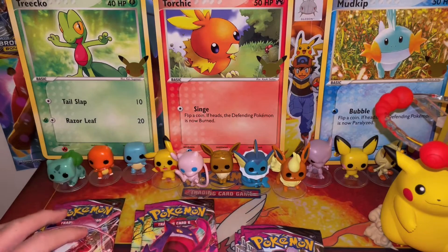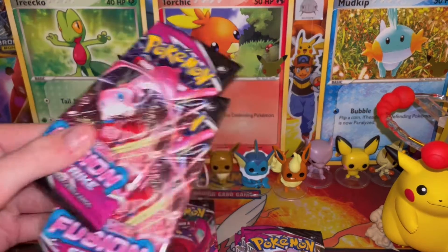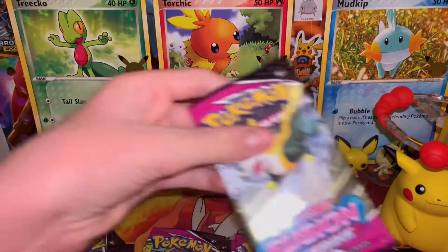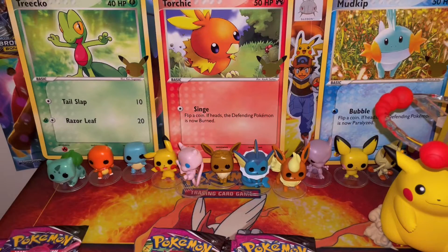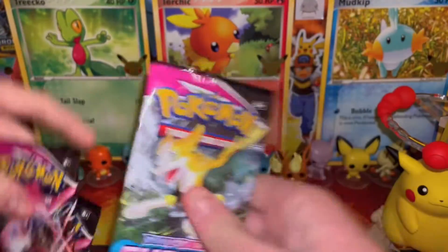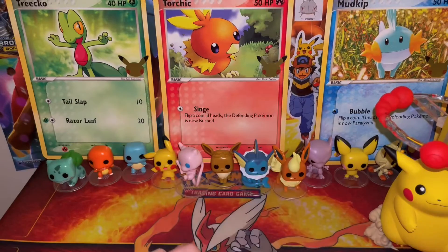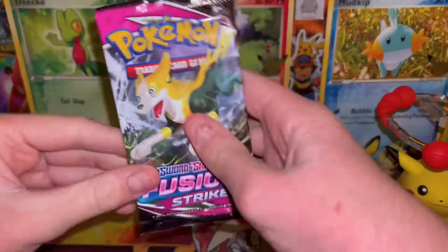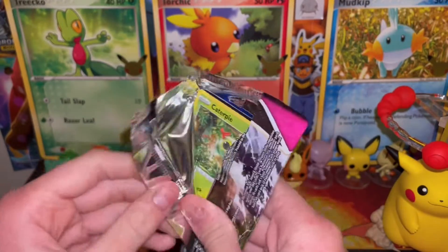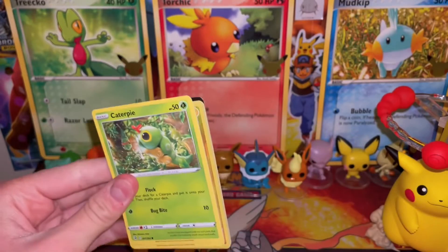So it looks like we have the most Genesects. Comment down below which one you think will have the best pulls — the Mew, the Gengar, the Genesect, or the Boltund. I'm actually going to start off with the Boltund, then we'll go into Mew, then Genesect, then Gengar, because I've had the best luck with Gengar so far. Comment down below hashtag Boltund if you think Boltund is going to win.